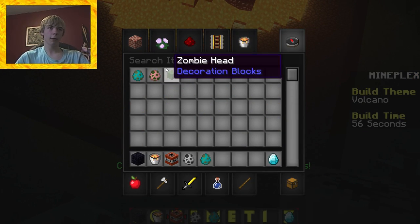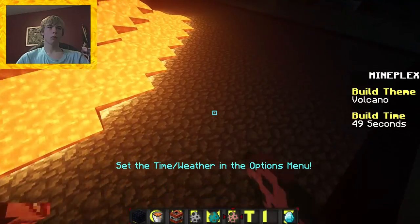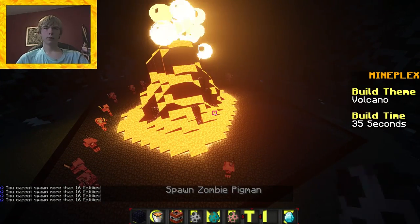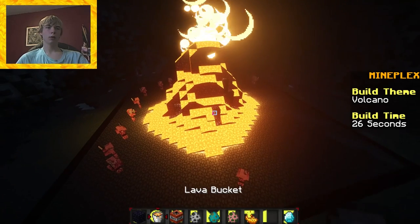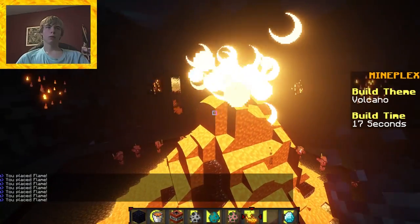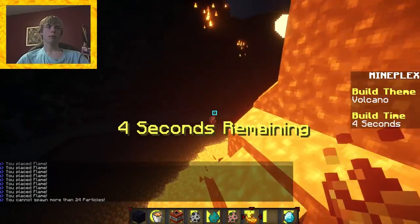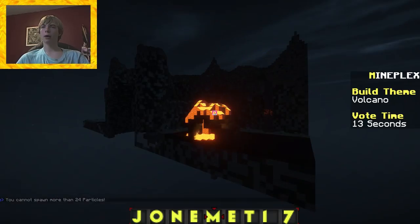Zombie pigmen would be better, right? I spawned way too many on that side. Looks good. I don't know what else to do. Particles — flame. There we go. Just add a bunch of these around here. Let's get that flame groove going. How many flames can I place? I'm feeling pretty good. My build looks pretty awesome, in my opinion.